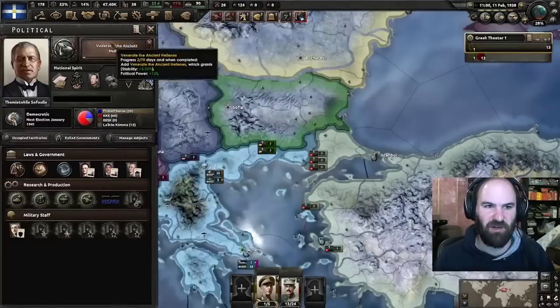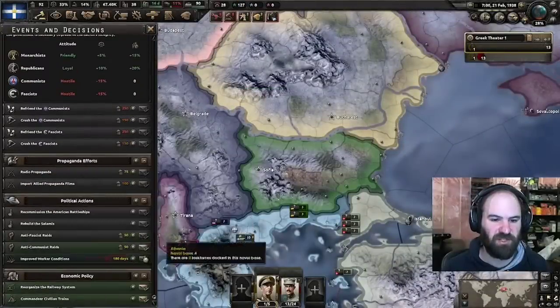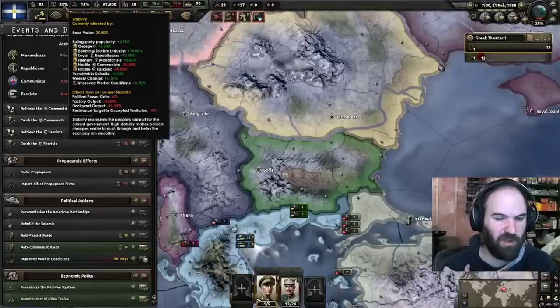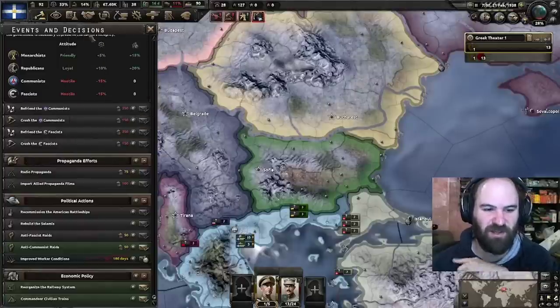We're going to continue down the center path. We do need to take improved worker conditions again — as I said, stability is an awful thing for us this game. We're just going to be struggling with stability; it's a thing. We'll do our best to deal with it — at least for a while, we're not going to have good stability.